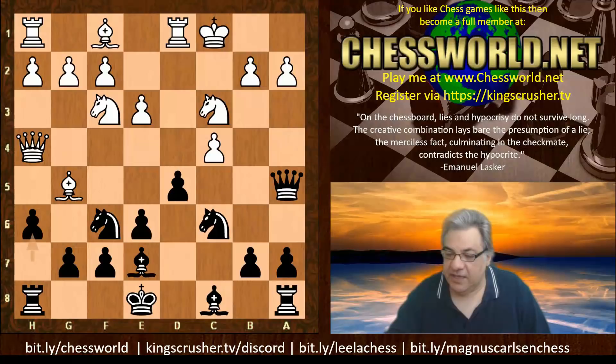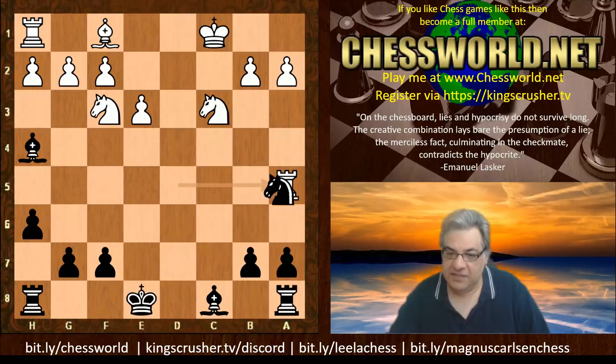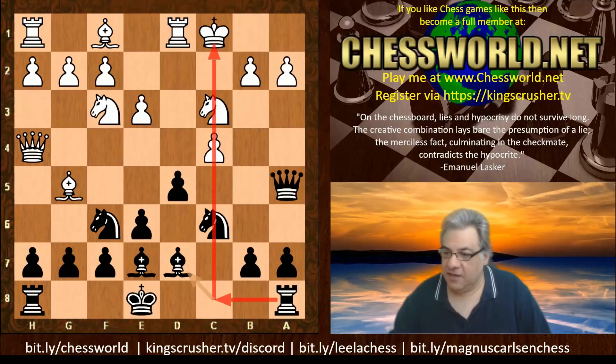If c takes, e takes, Bishop takes, Bishop takes, Bishop takes - white would have to play rook takes and this is just better for black, winning an exchange. After Bishop d7, black is rapidly getting some c-file counterplay. We have King b1.